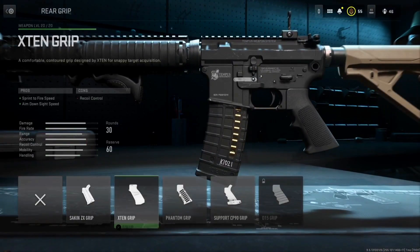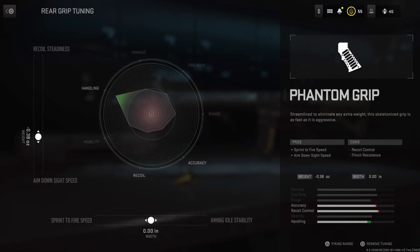For the rear grip, we're going with the Phantom Grip with ADS speed and sprint to fire speed.